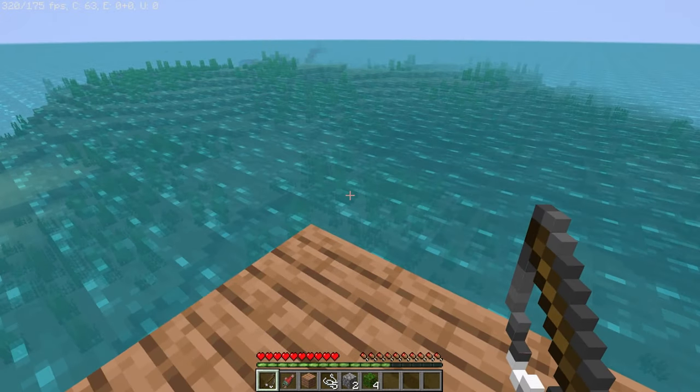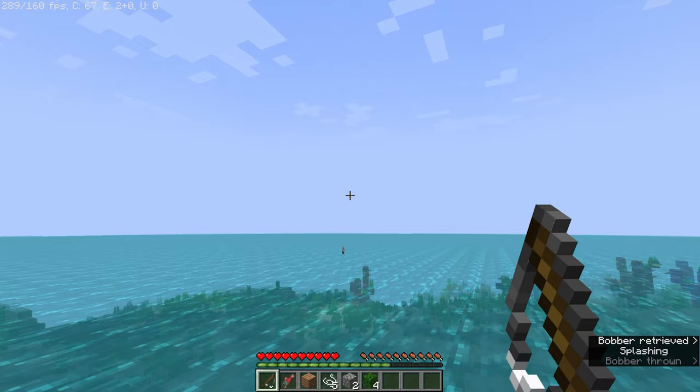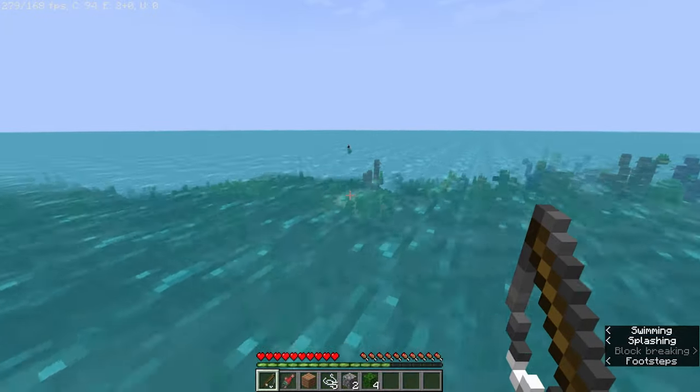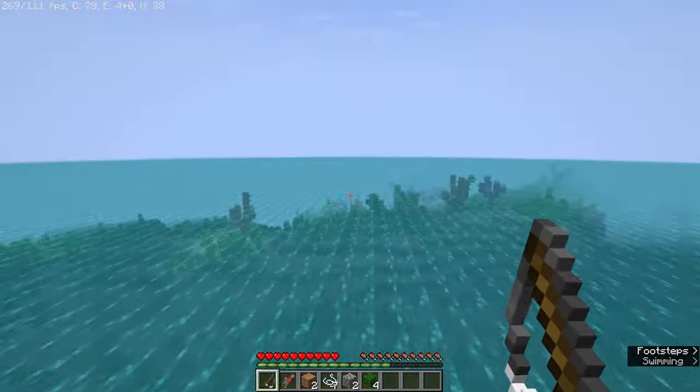I think the only problem I'm really going to have is drowned mobs, because I'm not going to encounter many other mobs. Unless there's some weird glitch, or if I make this raft bigger and a zombie spawns on it — that'd be pretty weird.